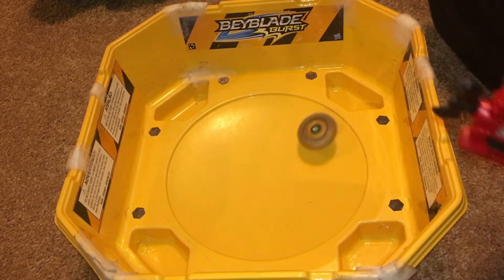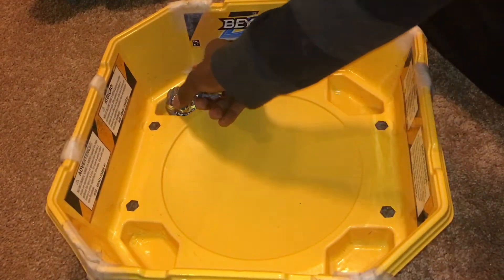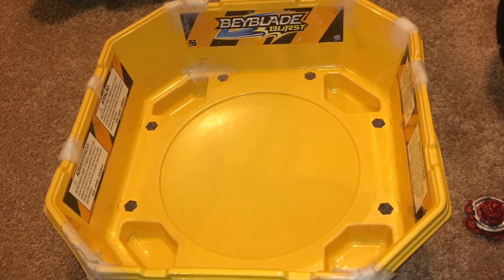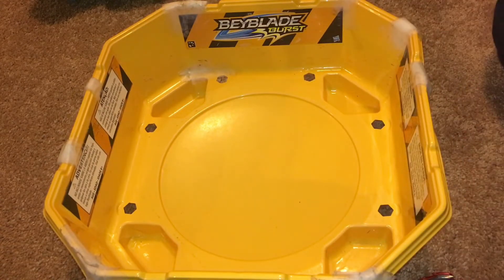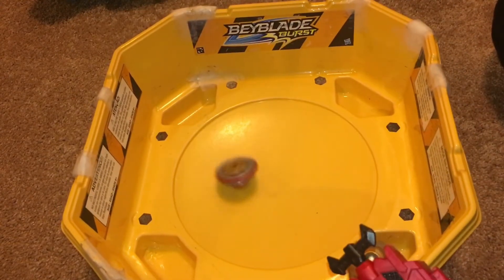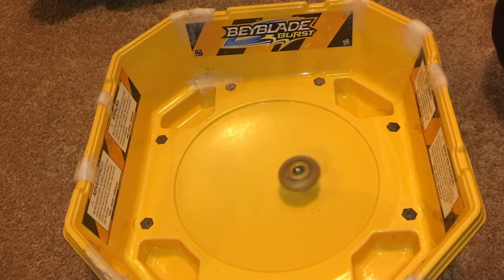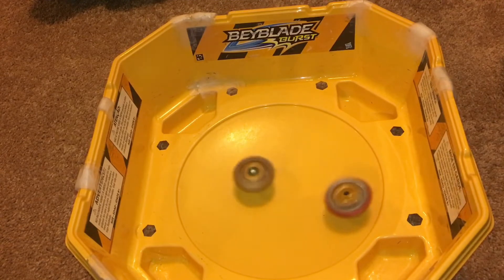It looks like the Achilles is too heavy — slightly too heavy for Drain Fafnir. Which is kind of surprising, but not that surprising anymore because super Z bases now have an insane amount of metal. Dead Hades has a lot of metal on the layer, and Winning Valkyrie appears to have a lot of metal on the layer. The Achilles has a lot of metal on the layer. Slingshock Salamander, Emperor Forneus, Vice Leopard — this list could go on forever. So yeah, a lot of super Z bases have a lot of metal on them.